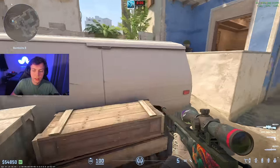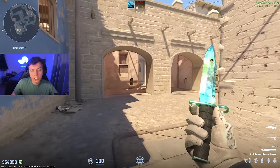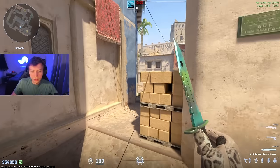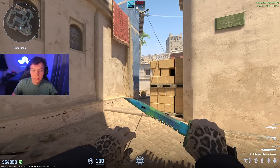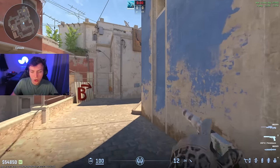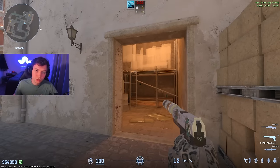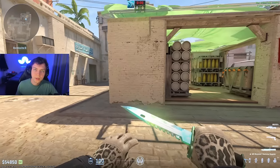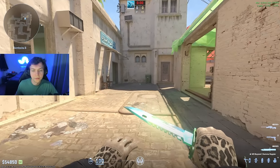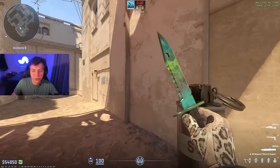Same thing goes for upper B. Let's say your AWPer is going to lock down upper B — he posts up, and now the B player doesn't really have to stay here. He can go up cat. Let's say your ladder guy got into ladder, and the B player can actually play as the cat player and play bait for the T's. If a T is running up towards cat and sees a guy towards bricks and runs him down, your ladder guy — who's the actual cat player — can shoot this guy in the back. That's how you'll see pro teams play bait and switch setups. AWPing sites basically gives your riflers a ton of freedom to play with.